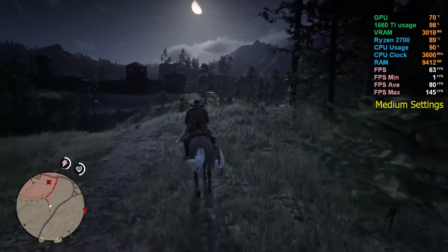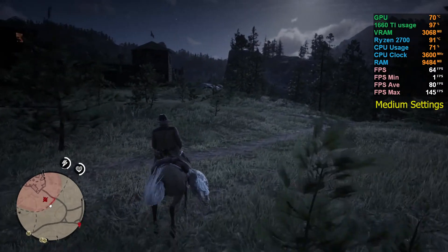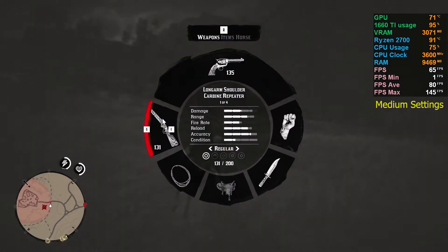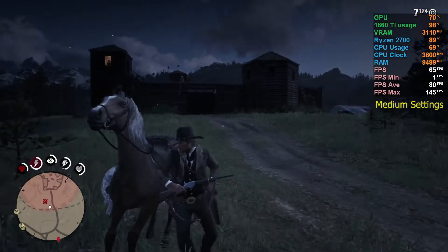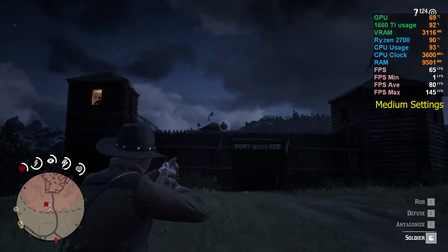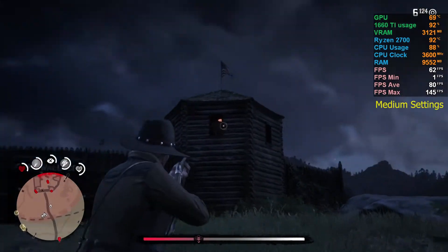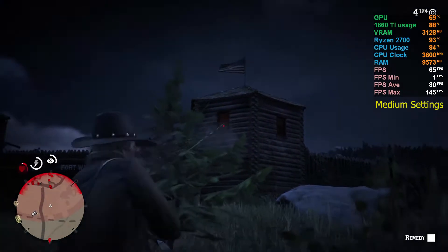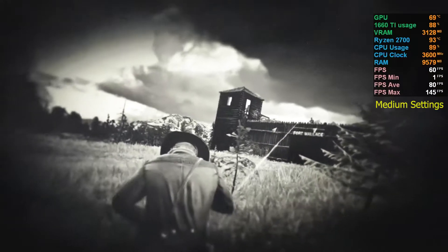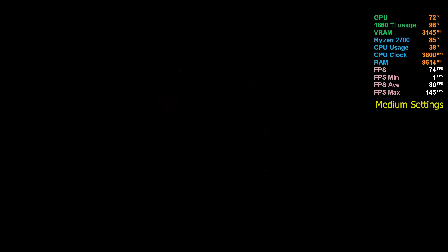We're heading to Fort Wallace again. If I were to play this game regularly, I would use medium settings — it's very smooth and very nice. We dismount the horse and do some shooting. It's very smooth and very playable. From medium, we hover at around 65 to 69 FPS, which is very playable.